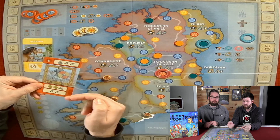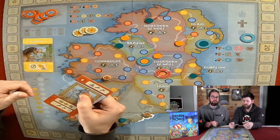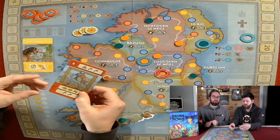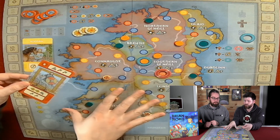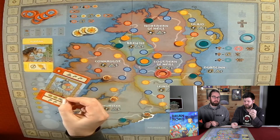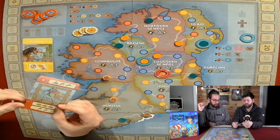Otherwise, if you want one of the bottom rewards — usually there's at least two options — you don't have to follow at all. You can try to lose the trick intentionally to get a couple of the rewards at the bottom. We've found that the winning-the-trick reward is great for overtaking different regions, but the effects at the bottom of each card, by losing the trick, are just as viable strategies as well.